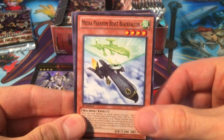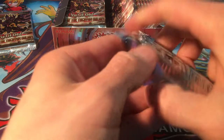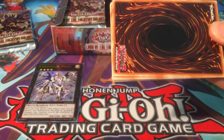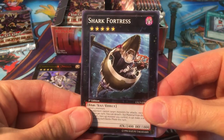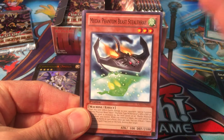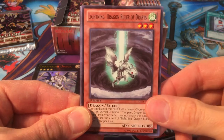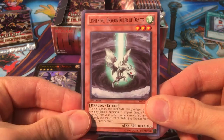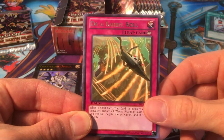We got Mecha Phantom Beast Black Falcon, Little Fairy, and Summon Breaker — that's our first pack. As it is now, we only have one chance to get the ultra rare Scramble Scramble, but we still have lots of chances to get the Madolce Hootcake. Shark Fortress — and of course a secret — Mecha Phantom Beast Stealth Ray, Lightning — Dragon Ruler of Drafts — the precursor to the Dragon Ruler of Storms, Tempest. This is his baby form.